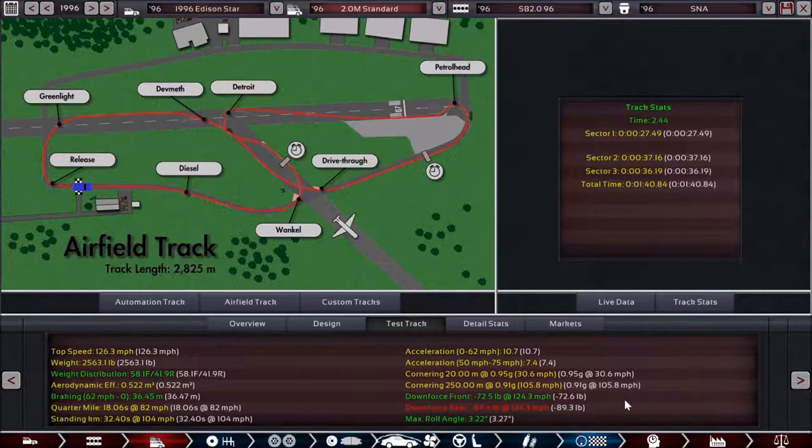Going to the test track, we're getting 1 minute 40.84. We can also see the overall car setup — the weight distribution is a lot more front-heavy than the Luna was, which does cause some issues. But with a front-wheel drive car, that does give us more traction with those front wheels because most of the weight is up there.